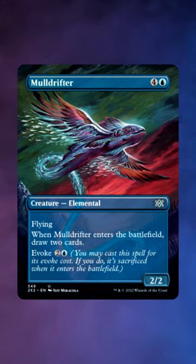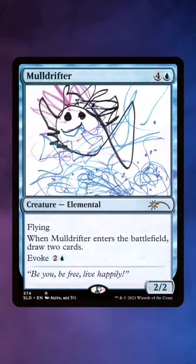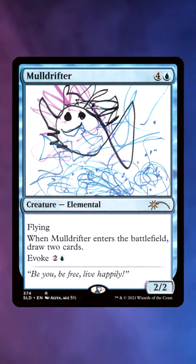Lorwyn is where it first appeared, and an impressive five different arts. At time of recording, Mulldrifter is one of my favorite cards in the game. Not only is it emblematic of blue's identity — being a Divination on legs, in this case with wings — it's also incredibly fun to resolve, to flicker, and to reanimate. It is literally value incarnate.